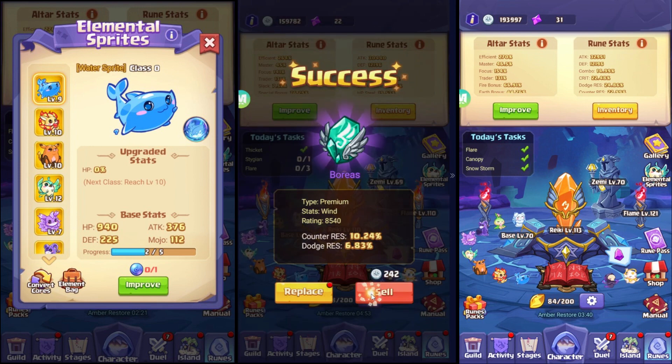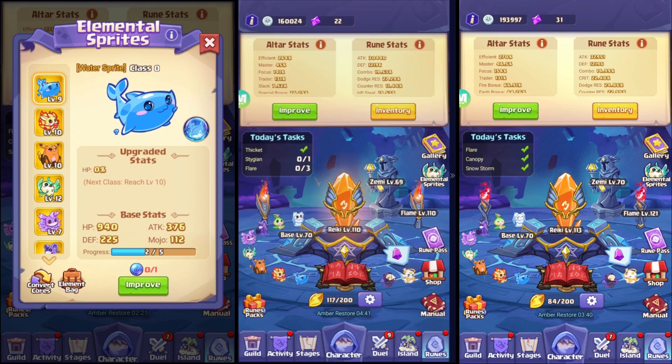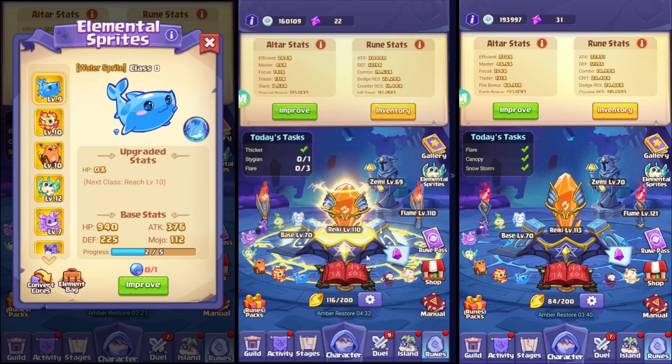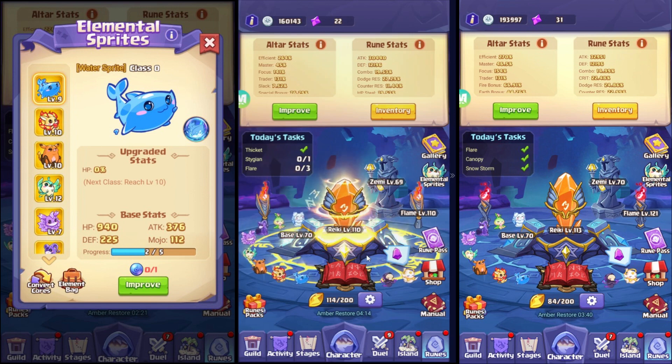As you can see, I have all the sprites — from light, dark, water, fire, and earth. Light and dark are on tier five. Water, fire, and earth are on tier two. Tier three is actually wind and electro, and tier four is the toxic, wood, and ice sprite.